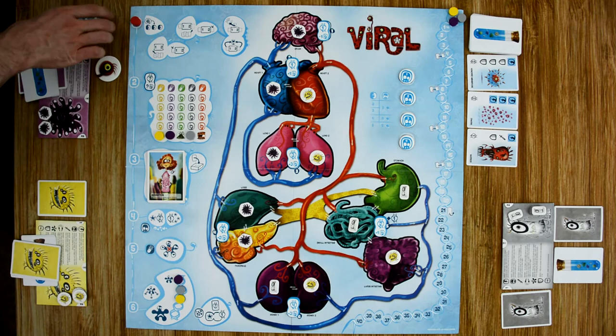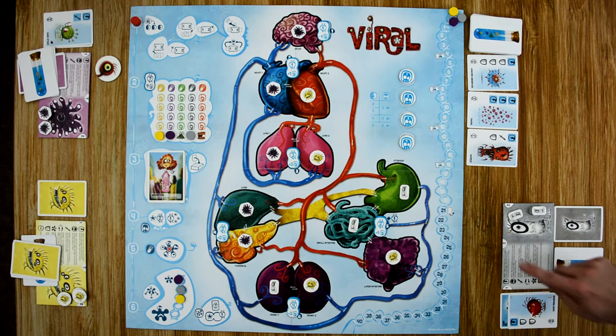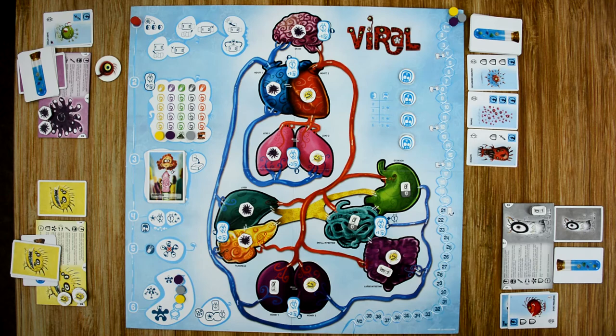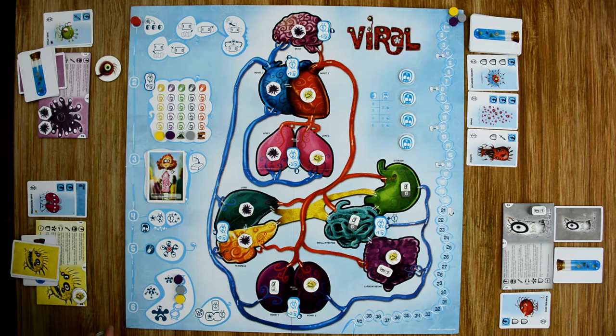Moving to the gray player, he has chosen zone five and is going to do an infect action with two shield actions. He shields two of his viruses by flipping their tokens to the shield side, then infects a new one. His turn is done. Then the yellow player goes last — he chose zone six, the kidneys, and does two infections, adding one virus to each kidney organ.